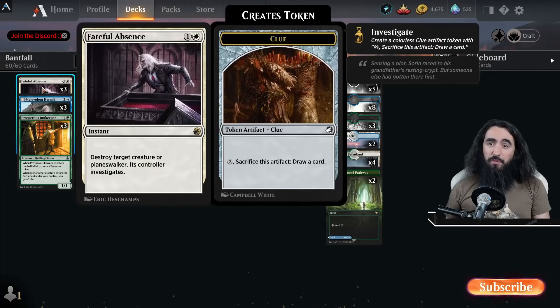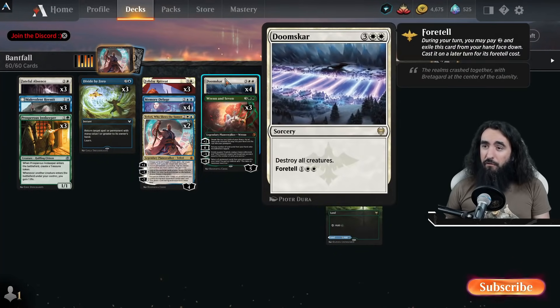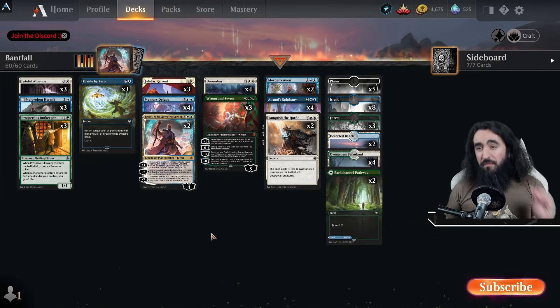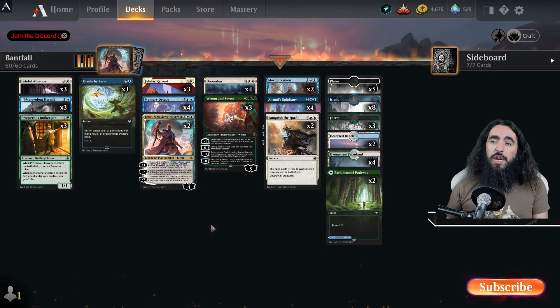As removal we have three Fateful Absences — it's just very good, takes care of creatures and planeswalkers. We have Doomscar four times and Vanquish the Horde two times, so we have six board wipes, which is very important because there is a lot of aggro running around. And if they aren't playing aggro, well we just chill back as well.